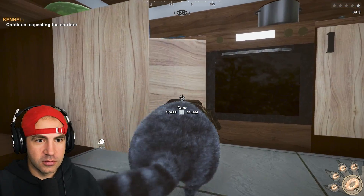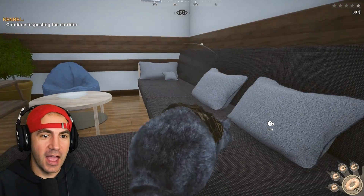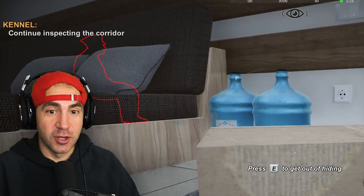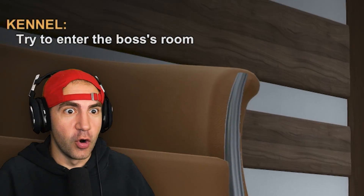Open doors. Continue exploring. Opening and closing doors. If I crouch, I think it shows me the things I can get. That's very helpful. Let's get back in our box. That guy somehow has not seen me. We're going right here, I guess. Objective complete. Continue inspecting the corridor. Try to enter the boss's room.